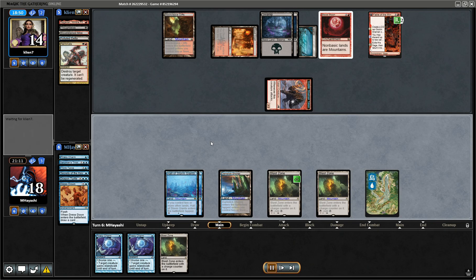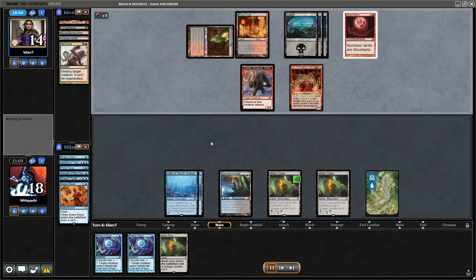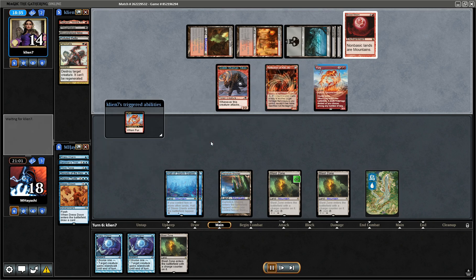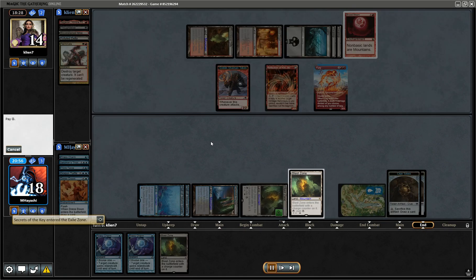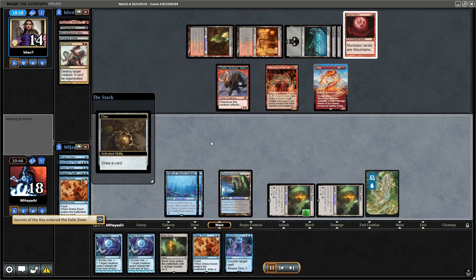If we don't draw the basic Island then we are not going to be able to make much happen. Secrets of the Key — at least we can reduce some of the damage.